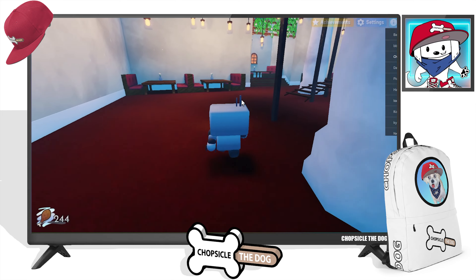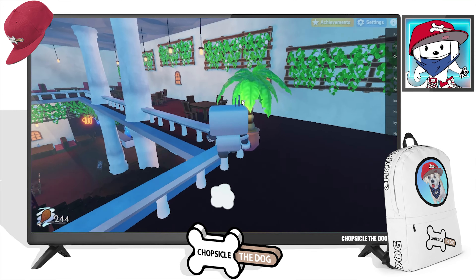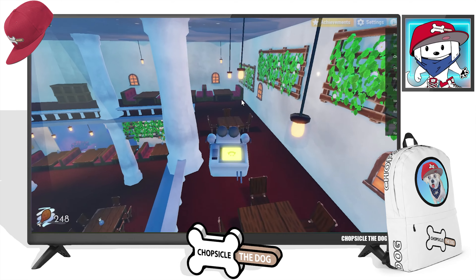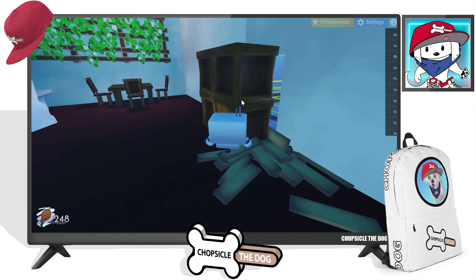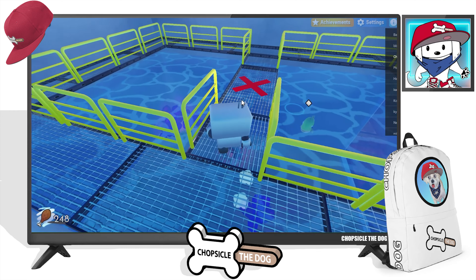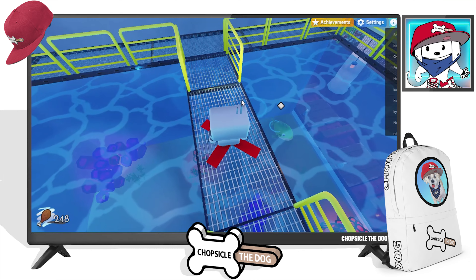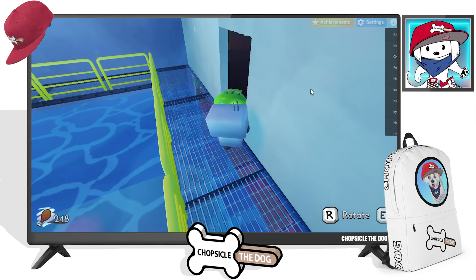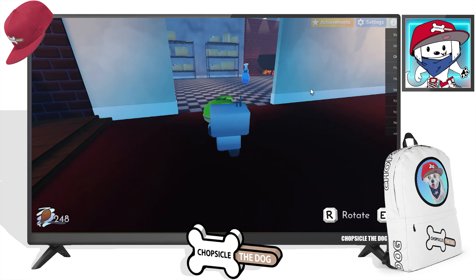We go flying up the stairs here. More chicken — nice. This makes me so hungry for chicken. Busting the boxes, we did it. And that's water — I know water usually hurts us. There's an X here, we're going to stand on the X. He just jumps up here. I thought we'd have to do some fishing or something, but there we go — hop on down here, put in our fish, and we will have completed our first area.